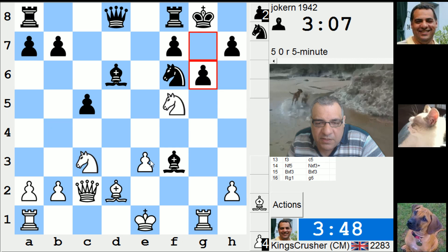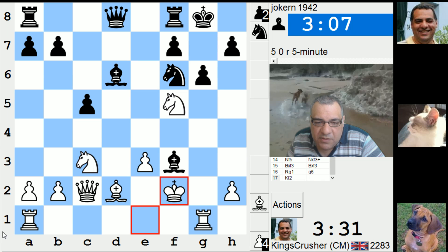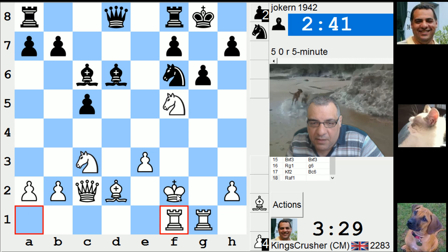e4 - Bishop h6 maybe, or Bishop g5. King f2, like g4 check - no, I can King f3 maybe. I can try this to try and get my rooks connected. That's a big maybe if I can connect my rooks. Having the king on e1 is not ideal.